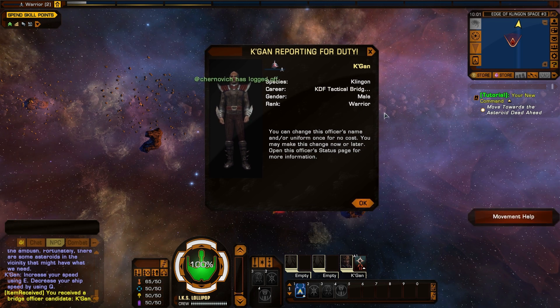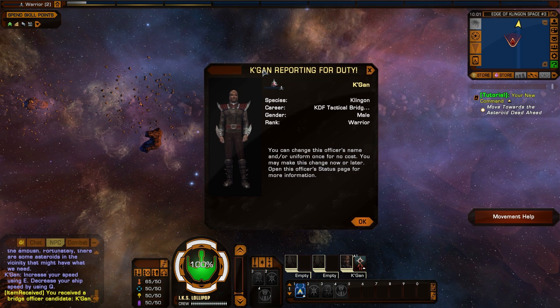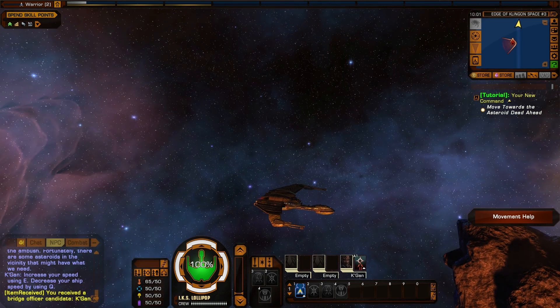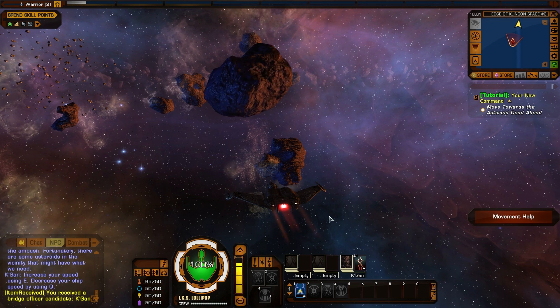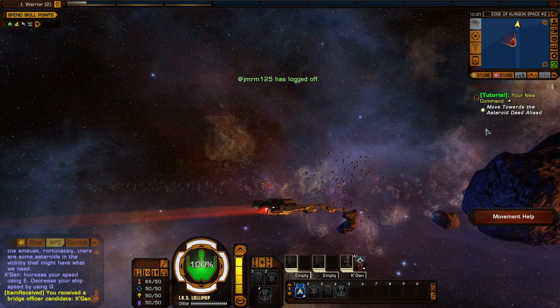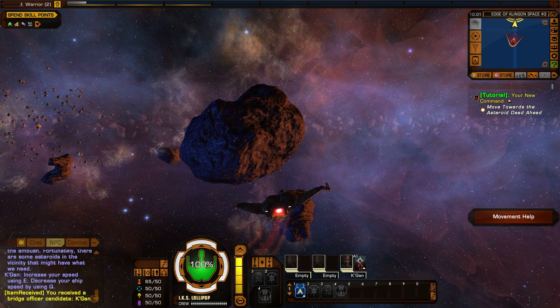Now we have Kagan, who is basically like the equivalent character on the Romulan side that I just forgot. Use W and S to move up or down. Use A and D to turn left or right. So we're in space, and it lets us know we can go forward and we can stop. We need to go toward these asteroids and scan for stuff — Iridium.